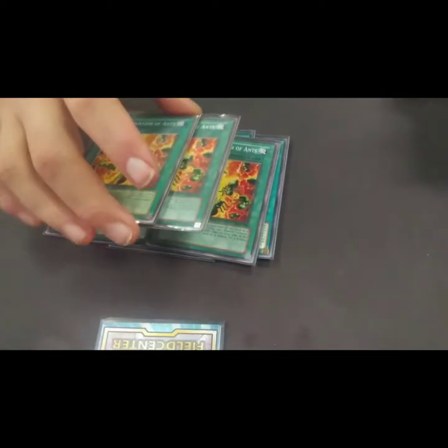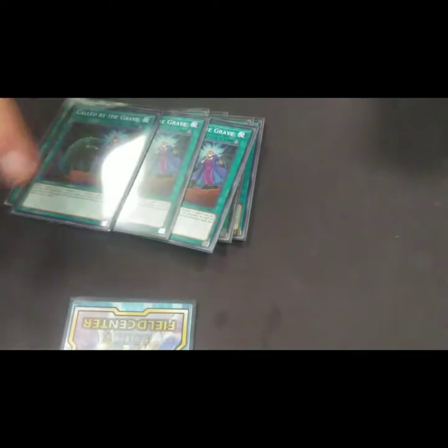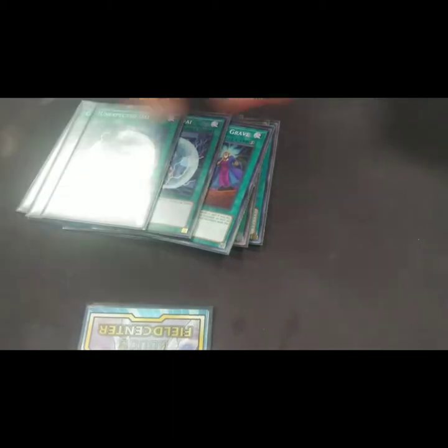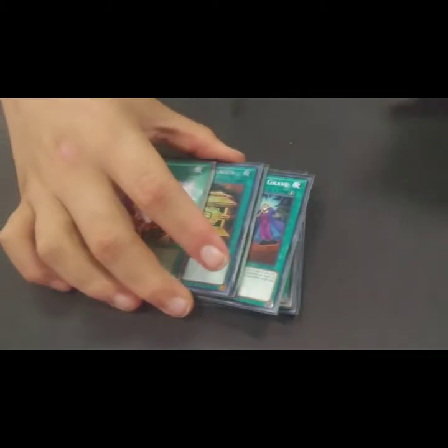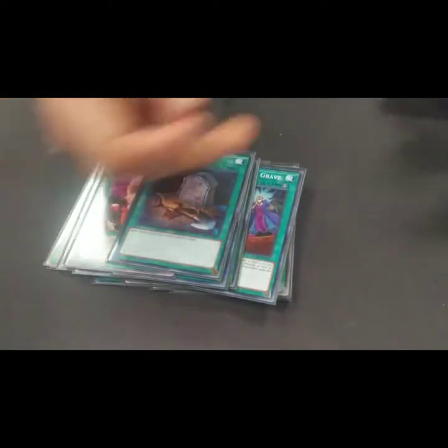Next, two Terraforming because we want to see Ballpark in hand. For link plays and because it plus Gokey Pole is really good: three Multiplication of Ants — tribute one insect, summon two insect tokens, and it's not once per turn either. Three Calls by the Grave to help get normal monsters for the Natty's play or just getting a card on board. Two Unexpected Dai, one Gold Sarcophagus for the Resonance, one One-for-One for the tuners, and one Foolish Burial also for the tuners. That's it for the spells.